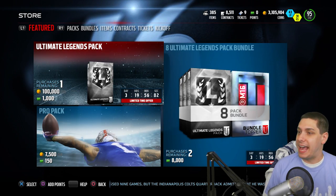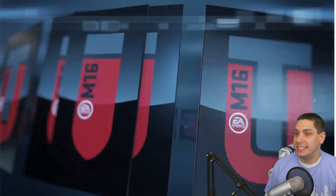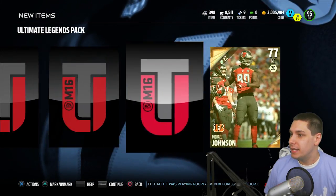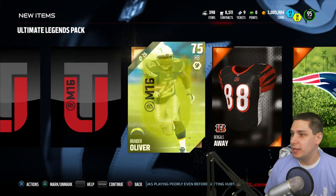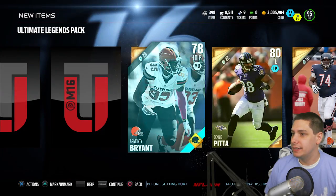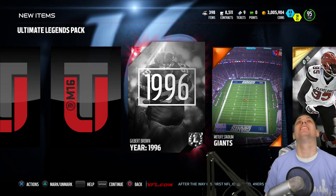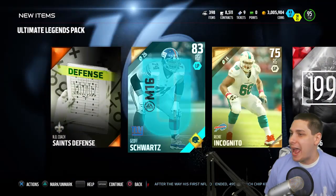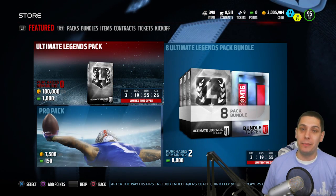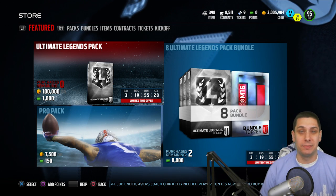We've got one more Ultimate Legend pack — wish me luck. This might be the final time we get Ultimate Legend packs in Madden 16 Ultimate Team. Going from the back: Michael Johnson, New England coach, Bengals away jersey, Brandon Oliver, Roddy White, Jermon Bushrod. Where is the boss card? MetLife Stadium, Gilbert Brown collectible, Richie Incognito and Jeff Schwartz to wrap it up. Unfortunately, we don't pull a boss legend.